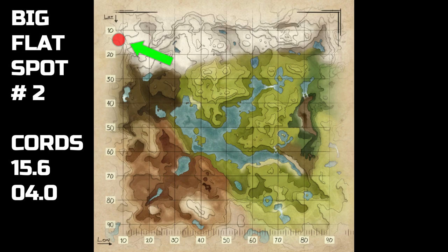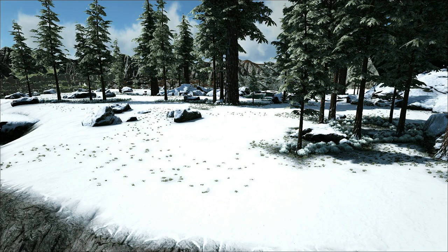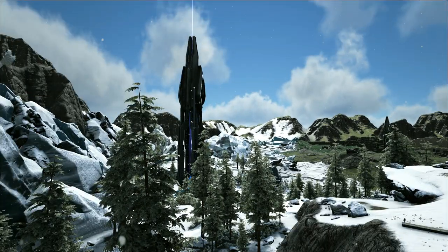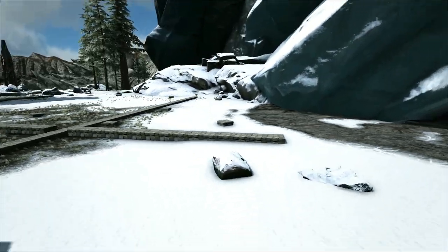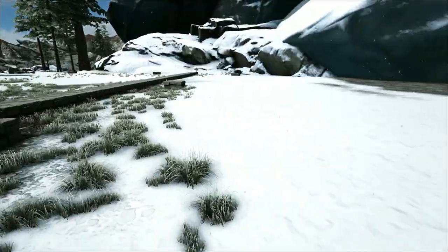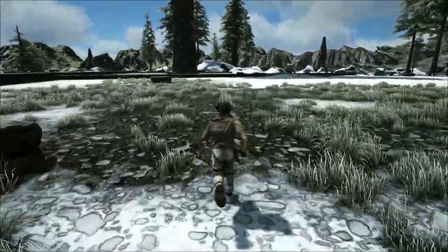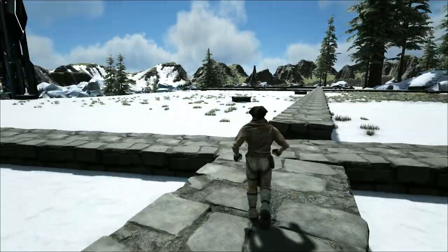Next one. For this spot we're going into the northwest corner of the snow biome — top left-hand corner of the map — around coordinates 15.60, 40. That's what it looked like before I cleared it. I cleared it all out and this is a really huge place. You're virtually right next to the blue obelisk. You can go further right from where I started putting these foundations in — it slightly curves up, so the foundations are a little bit higher, but this whole area from here onwards is completely flat.